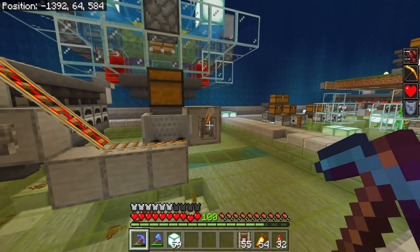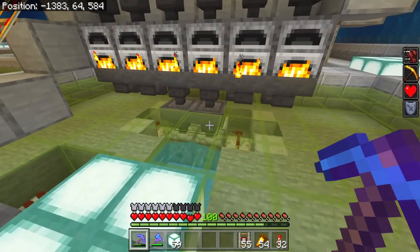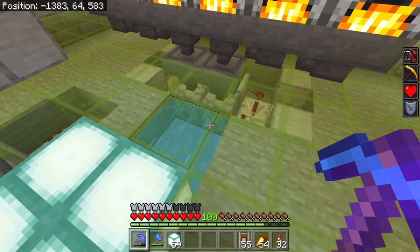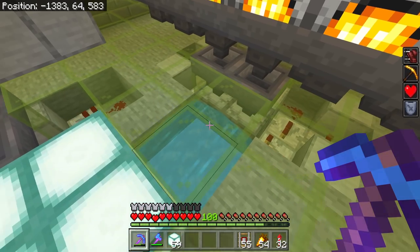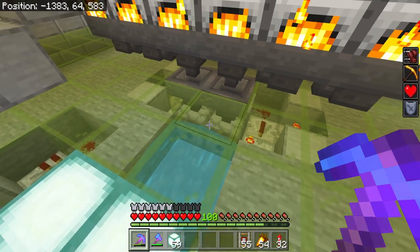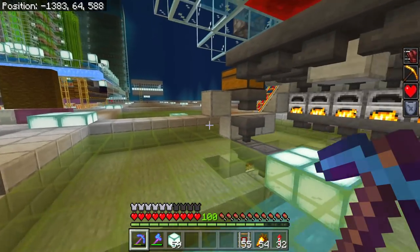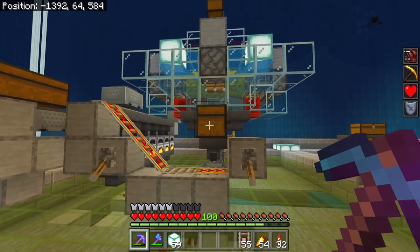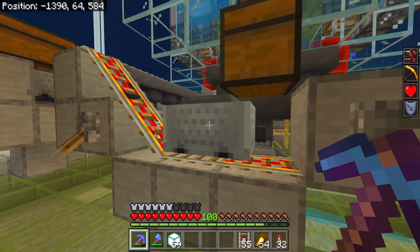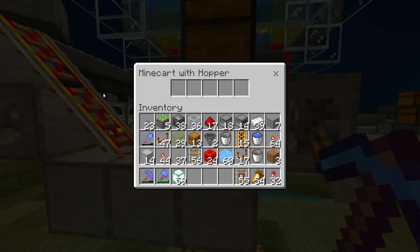If we turn this on, we should see all of those furnaces get lit. The items should then end up in these dispensers once they're smelted, and they will then get pushed out into the water stream as lime dye. There we go - we've got lime dye now going into the system. If I turn this system on, that should all now be fully automated.